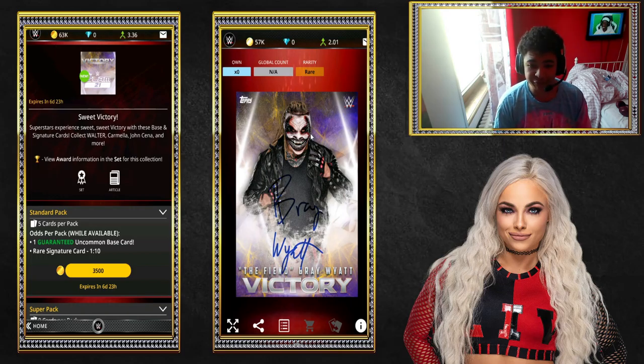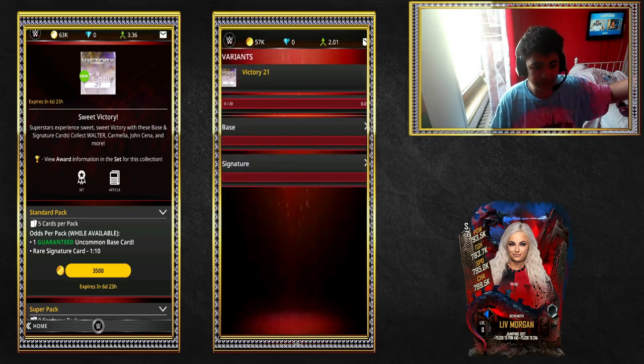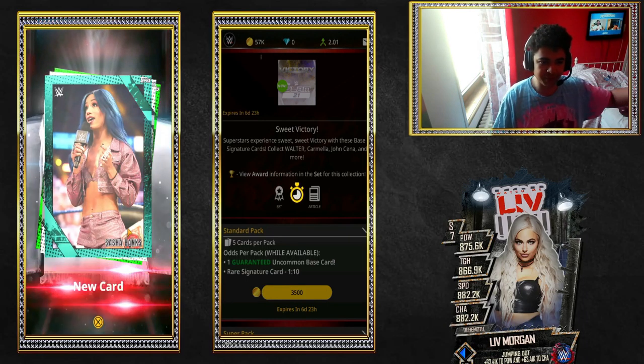Obviously it's a SIG — The Fiend, Bray Wyatt card. I'm going to go for the set of course, but I'm also going to dupe shop so I've got enough to trade with you guys. Without further ado, let's just get right into the packs. I'm only going to be doing these two accounts for these, because like I said, it's not really a big set.